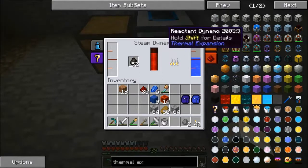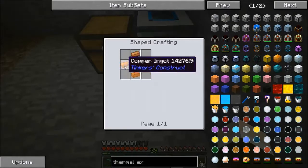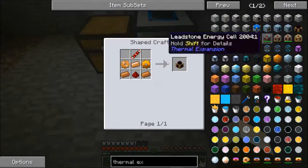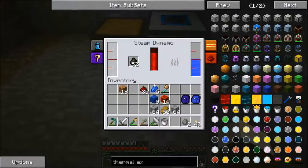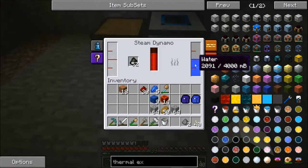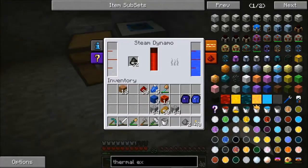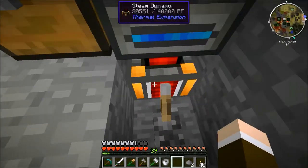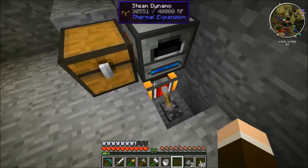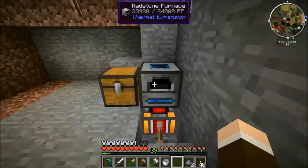So I was forced to build a steam dynamo, which is one of these. It's fairly simple to make — just a bunch of copper, copper gears, silver, redstone, stuff like that. The way it works is it runs on steam. You need to have charcoal in it along with water, which you can just bucket into it. You should be able to use pipes to keep a constant supply of water into it. It basically works just like the steam engine used to.